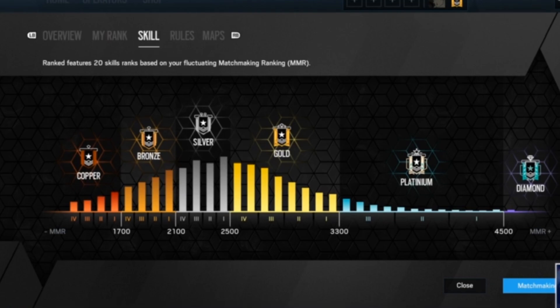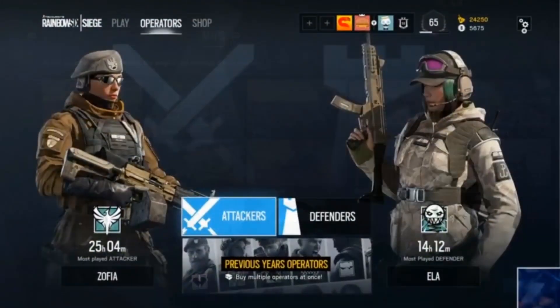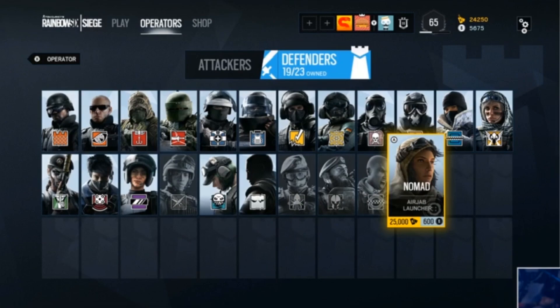Also on the menu screen — seeing that we're going to pass 50 operators now — they're changing up the operator screen. They introduced something called the new operator album, where you go to customize your operators and unlock them. On the main screen you'll see your two main operators, and you left and right through the attacker tab and defender tab. When you go in, you'll now see everyone displayed in pictures instead of seeing the whole person, which looks a lot smoother and better.